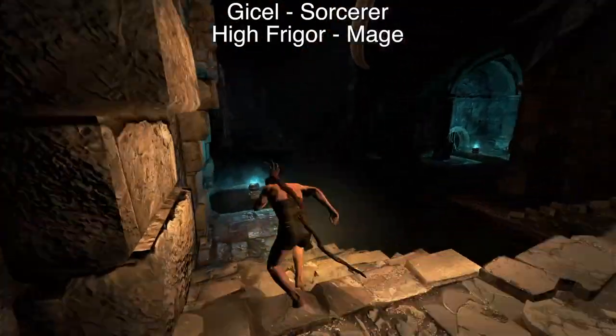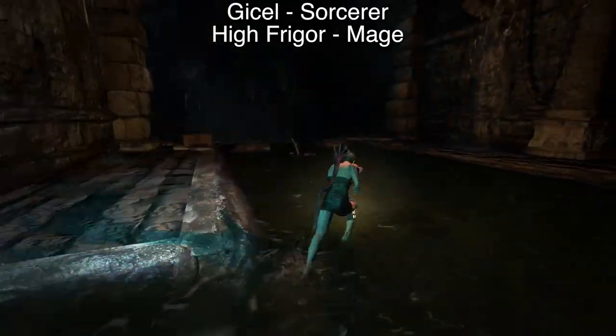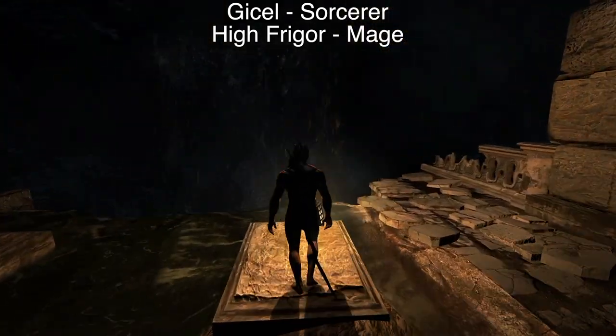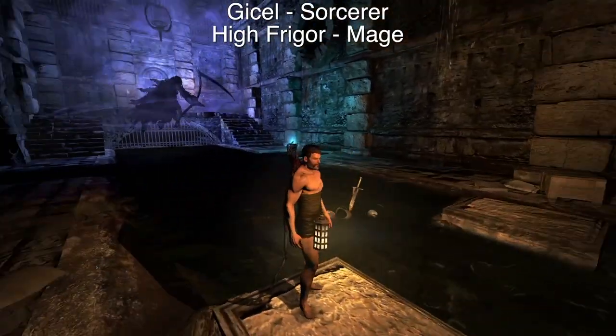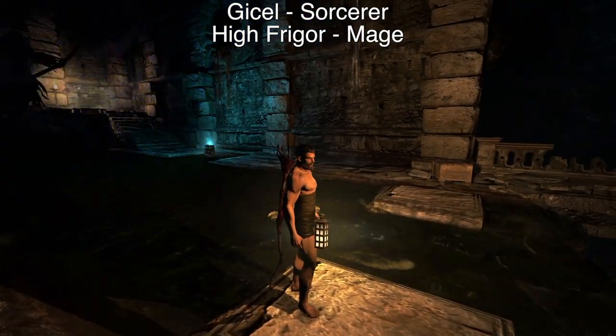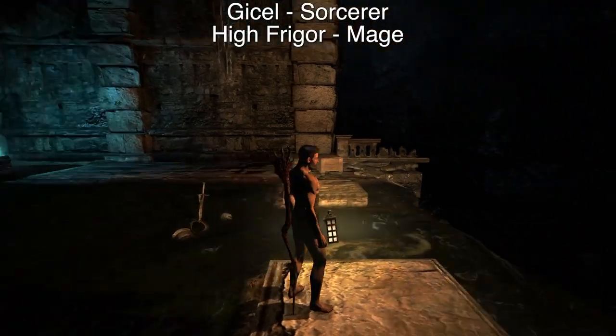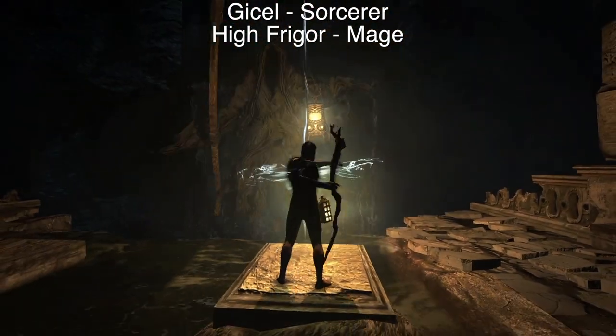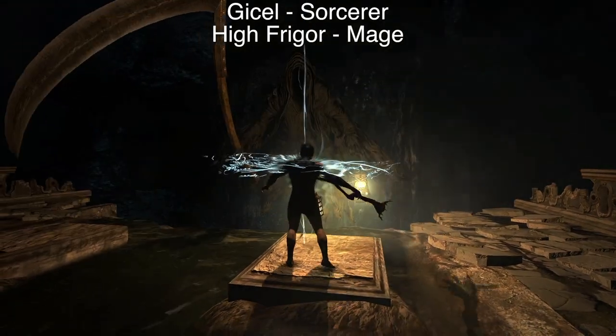The next best thing after Blast Arrows is the Sorcerer with 2-3 hits of Gicel. You get rid of Death pretty easily. The downside is the timing — you will have to practice this a bit. I start casting at the same time as Death casts his Sleep spell. If done right, you are just a bit faster than him.